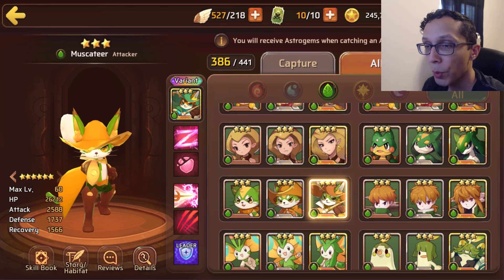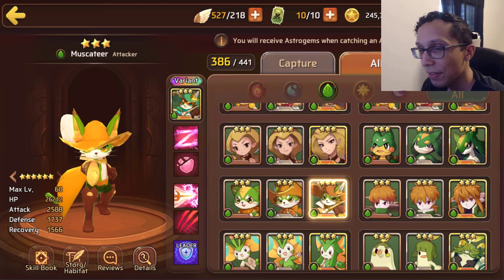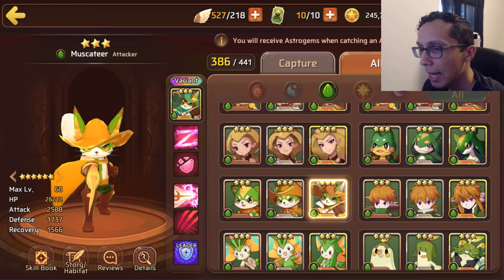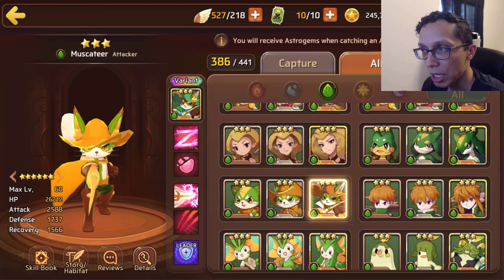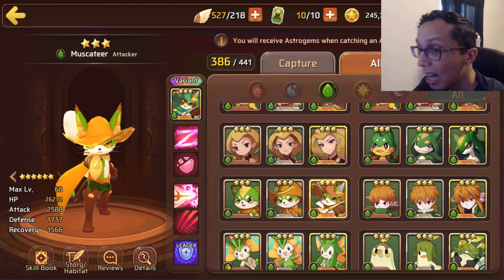Anyway, we have Wood Getito, who is an attacker type coming in with 26k HP, 2.6k attack, and 1.7k defense. That defense is dirt nasty low — if you sneeze on him he is literally going to pass away. But his attack stat and HP stat I can get behind; his HP is actually higher than the defender's.